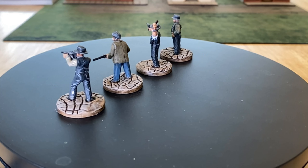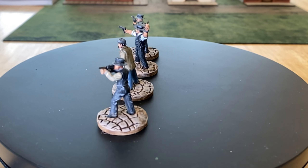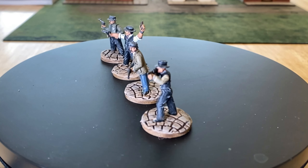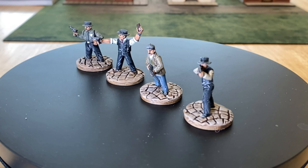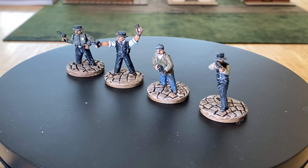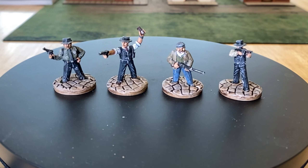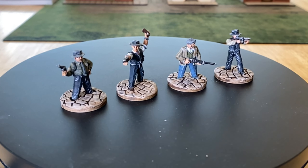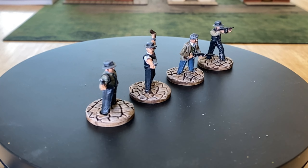Here we have the prohibition agents for our Pulp Alley campaign — these are the first four of the seven figures. Closest to the camera with a Tommy gun is Lone Wolf Milan, he's an ally in this league. Next to him is good old Sean Connery Malone, next to him with a badge in the air is Elliot Ness, and to his right is good old Pat Roach. That's the first four of this league.